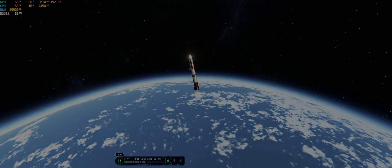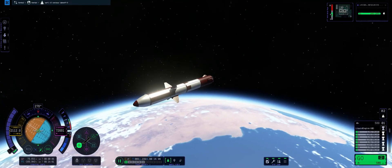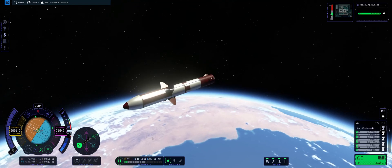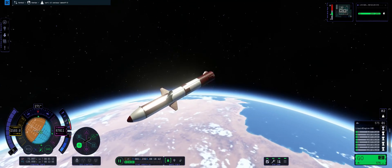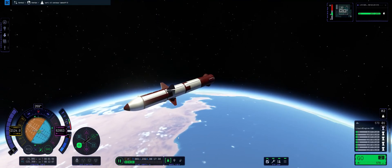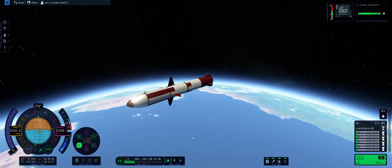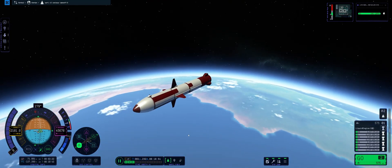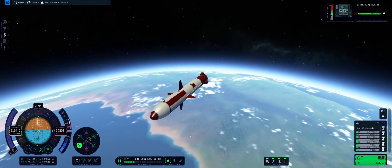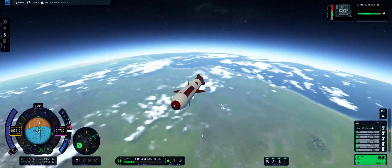Now that we've separated the payload, we can get about getting the first stage booster back to the KSC. Realistically, the first stage isn't super difficult. What I'm doing here is just trying to get a rough trajectory back to the KSC and take it from there. As you can see, the rocket is actually pretty stable — I placed these aerodynamic fins more towards the back of the rocket, so it can hold a pretty good retrograde.